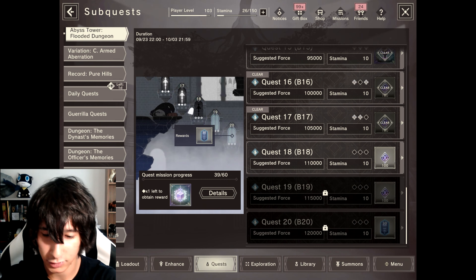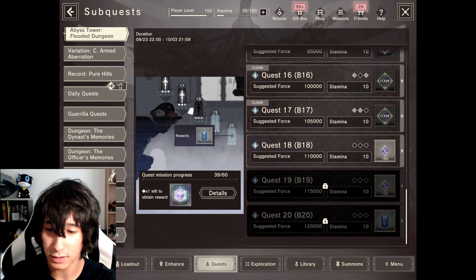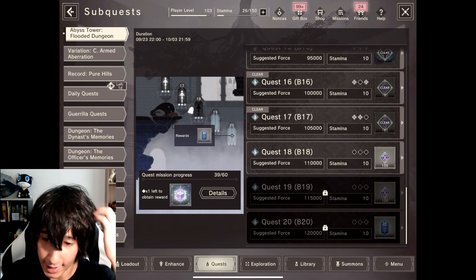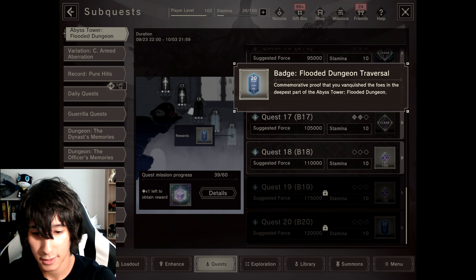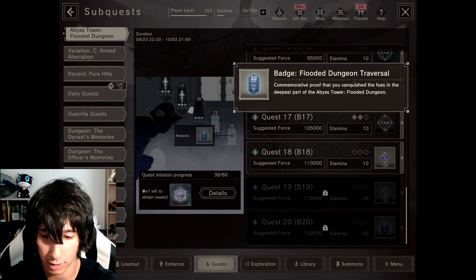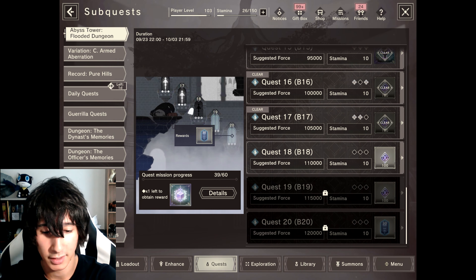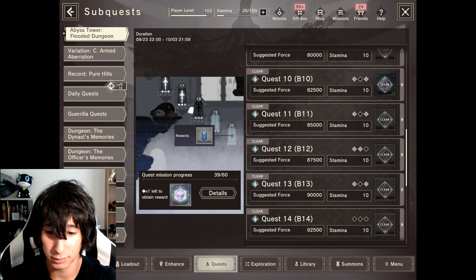There's no hard or very hard mode here — it's just levels like B1 through B20. At level 21, after you beat level 20, you get a 120 total force badge: the Flooded Dungeon Traversal badge — commemorative proof that you've vanquished the foes in the deepest part of the Abyss Tower Flooded Dungeon. I'm not sure if it has any other reward besides being in your special items, but I'll find out eventually.